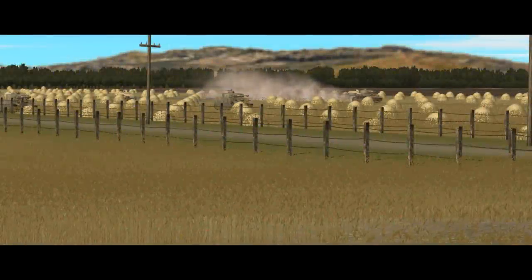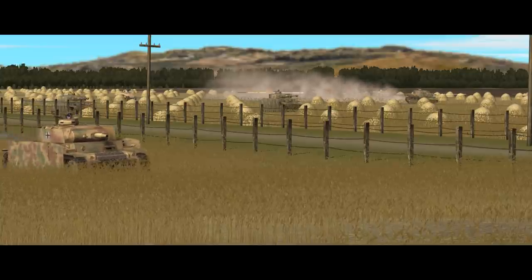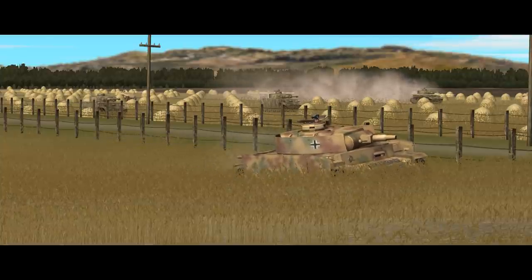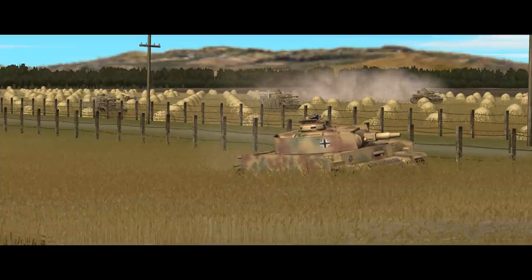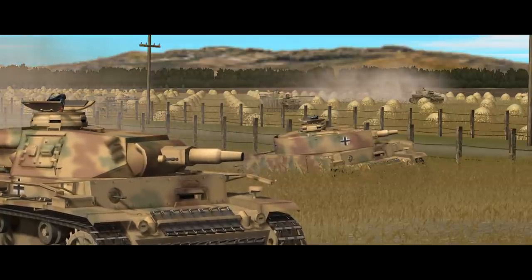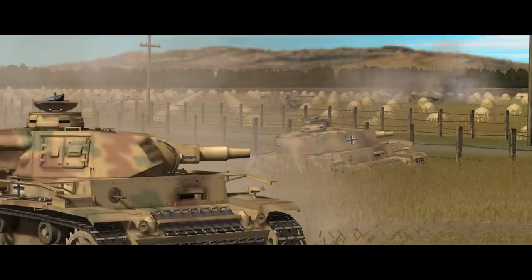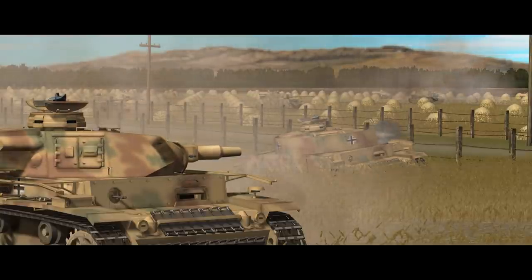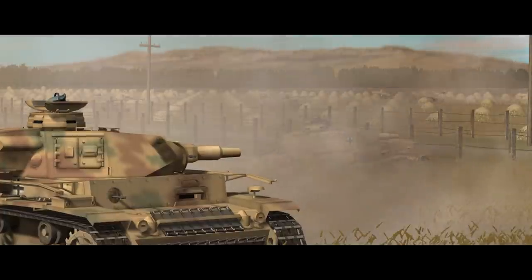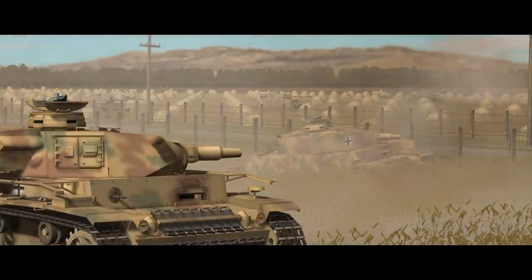Welcome back to Combat Mission Fortress Italy, where we're going to mess around with the Panzers. This is the Corridor campaign from the Gustav Line module, centering on a German armoured counterattack at Salerno. I've wanted to do this campaign for ages, not only because I just don't play enough Fortress Italy and it looks amazing, but because I think it's going to make a good counterpoint to the slower-paced, American infantry-focused Road to Montsberg campaign.